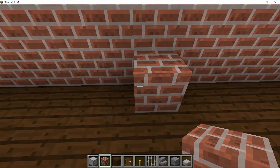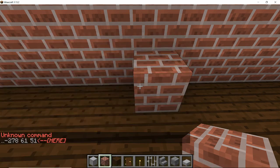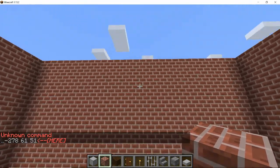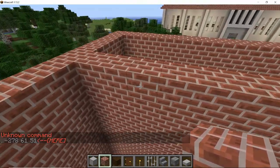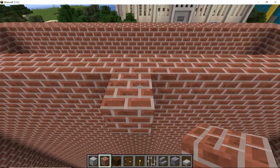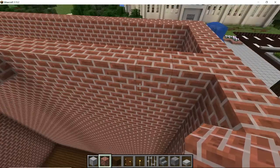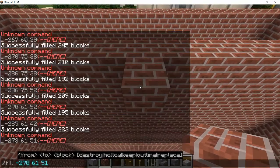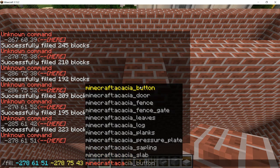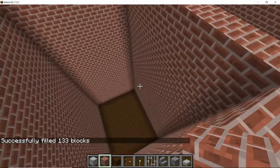Count seven blocks from each side to confirm placement — one through seven — place your block and make sure there are seven on the other side. Pick up the fill command, get the coordinates for this final block, and put in minecraft:bricks. And that is all of our main structural walls in place.